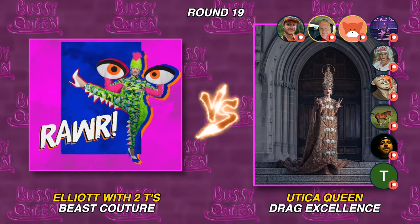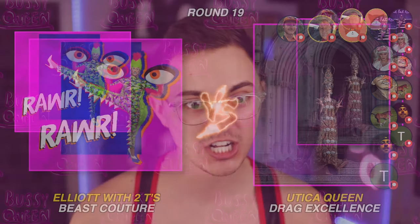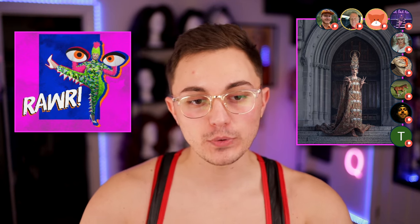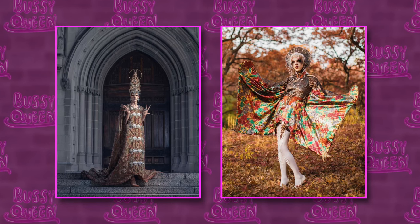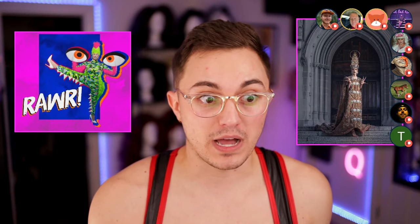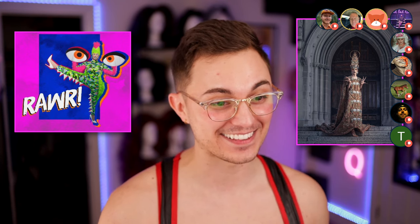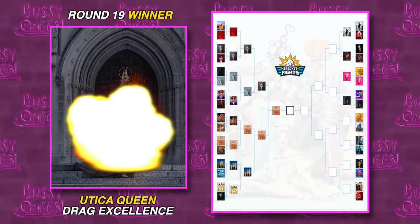We had Elliot's beast look versus Utica Queen's drag excellence look. This look from Utica — wow. I love also that it kind of ties into her biblical era painting, halo angel thing that she did in the lame part of this video we saw earlier. There is just a level of literally drag excellence to this that is unmatched by so many other looks we saw on the runway this season. And obviously Elliot's strange beast thing is not going to stand up to this. Utica wins this round.